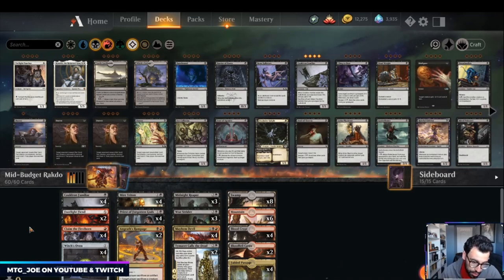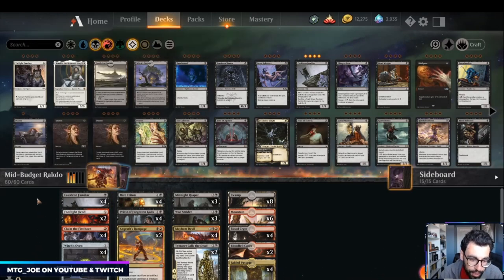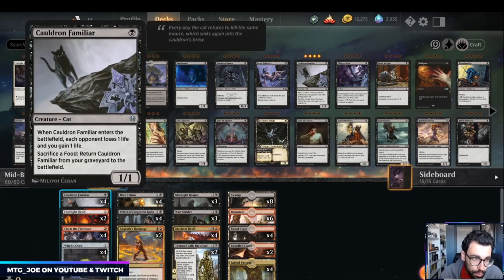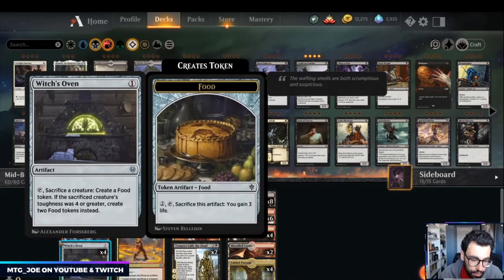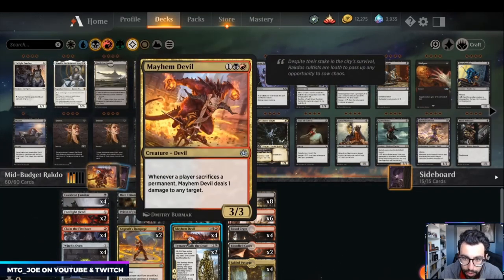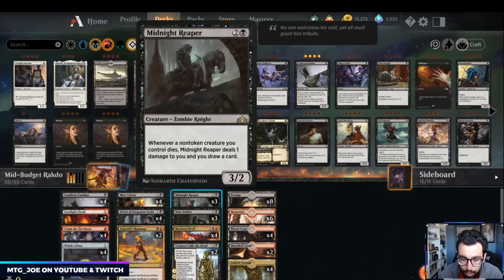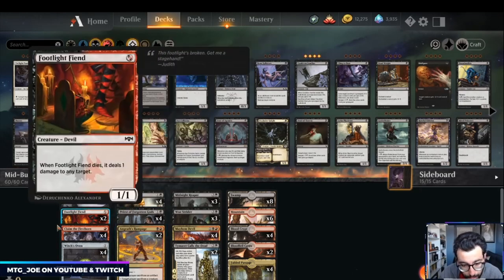So what we have here is the mid-budget version. We already played the budget version, but the core of the deck is around sacrificing your stuff for value, primarily around the cat-oven combo. You sac your cat to the oven, get a food, bring back the cat, and loop it. Paired with Mayhem Devil to machine gun down opponent's things, and Midnight Reaper draws you cards. For this version, we are adding in a total of 10 rares.